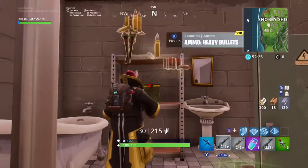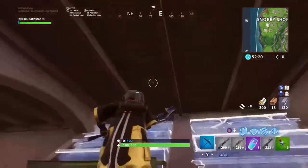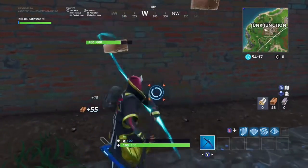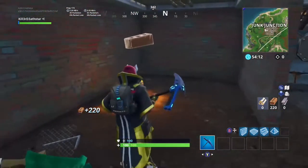By the way, I'm doing this video in playground mode. This next one — there's just a wall here, this is Junk Junction. Break this wall and there is just a chest line.